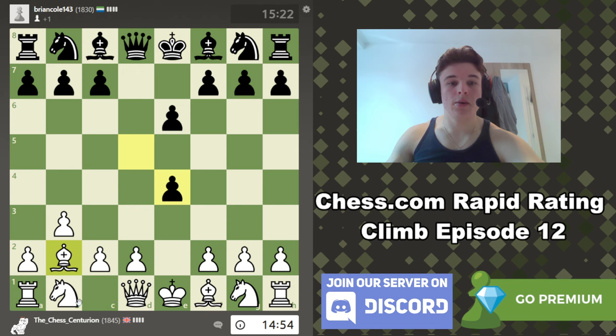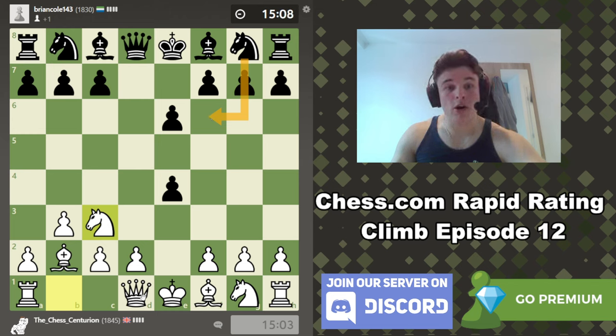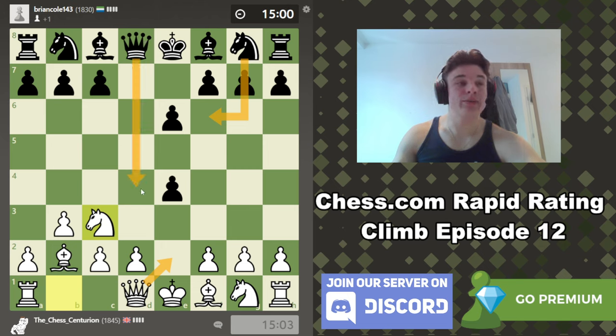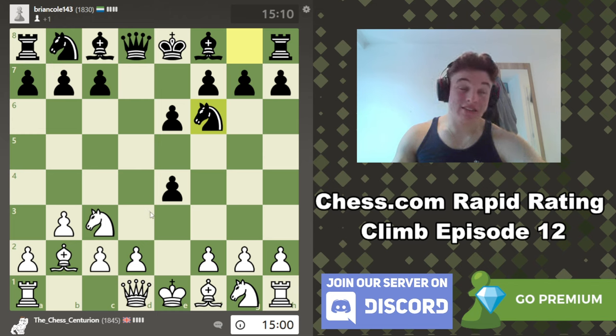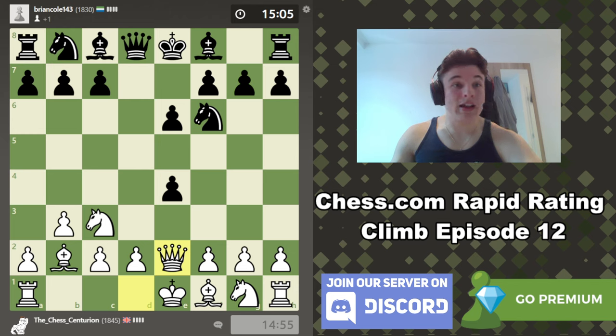We're going to play Nc3 to attack the pawn first off, and black needs to find a way to defend it. Nf6 is the most rational move, but after Qe2, black doesn't have a good way to defend it again. He can play queen down to d4 to defend it, but the queen is then very vulnerable in the centre, especially because she's lined up with the bishop. We can also try and gambit a second pawn with f3, and the knight will come out with tempo on the queen, which is a really fun line. So Qe2 is the move, and black is going to have to give the pawn back and try and get castled and safe quickly.